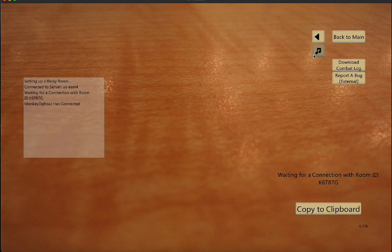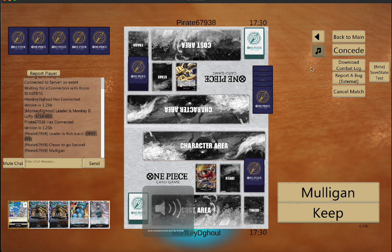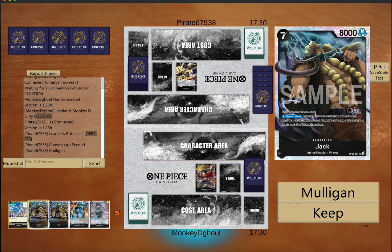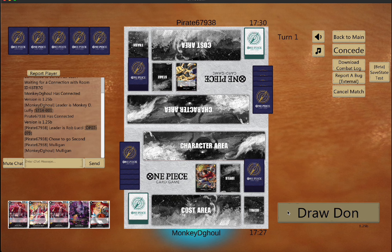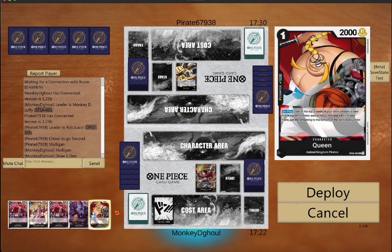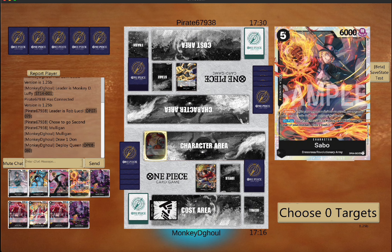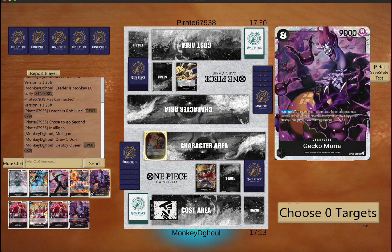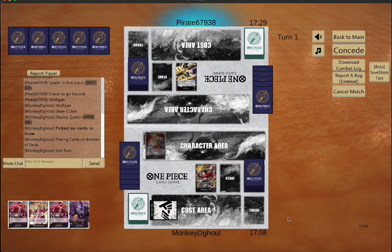So this is my first matchup with this deck. I was very nervous because I got Lucy — Lucy is very notorious for whooping my butt. I end up not getting what I need right now so I mulligan. I get the Queen — Queen is nice, that's who we want to see. I play Queen but I flop — just not able to see what I needed, no Animal Kingdom cards. That's okay, it happens.